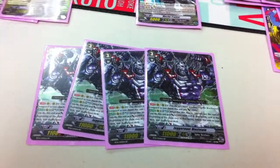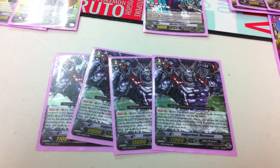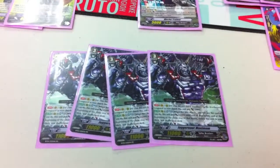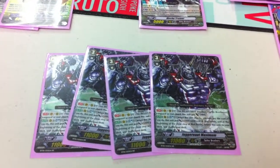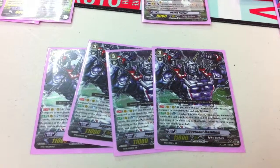Finally, we go into the grade threes. Four Juggernaut Maximus — its effect is soul blast one while it's in the rear guard, it gains 5K, attacks, and then at the beginning of the end step it goes back into the deck.